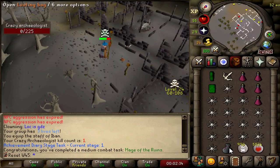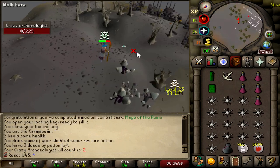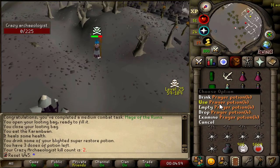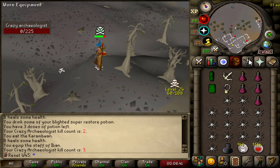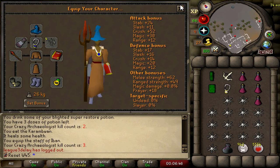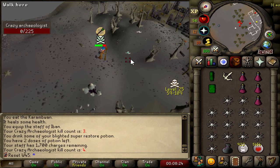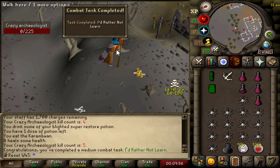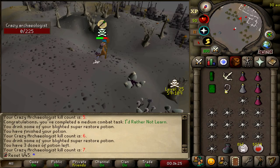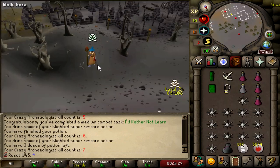First kill done. We got cannonballs, a prayer potion — we take those. An amulet of power? Yo, I think that's better than an amulet of magic, not gonna lie. Okay, maybe an amulet of magic is better for magic, but apart from that an amulet of power is good. Another prayer potion, some coins — 3k. Another amulet of power. That's actually good that we got dupes — two amulets of power for the group.